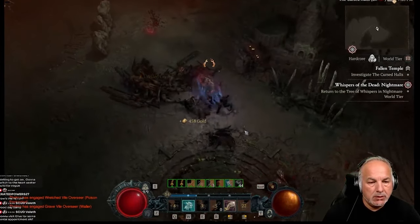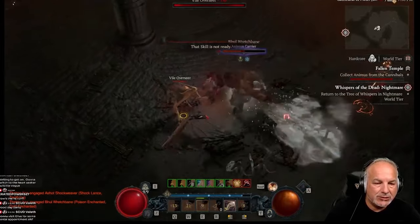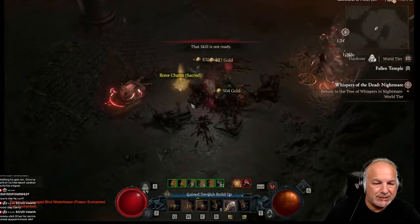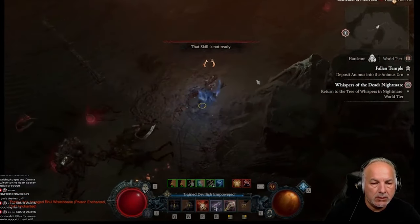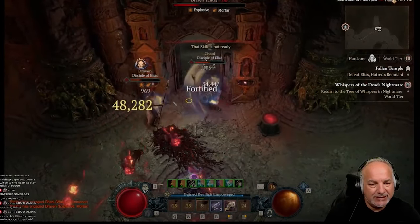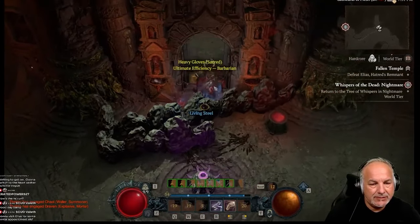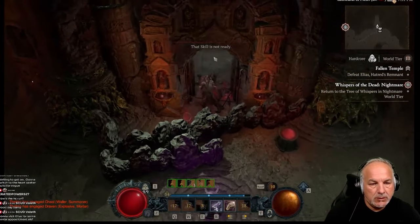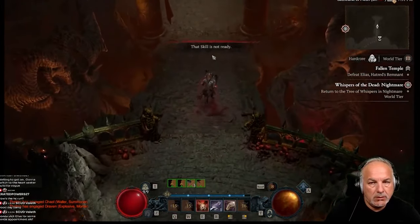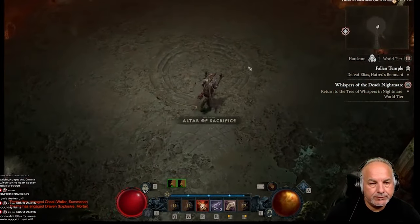On my hardcore playthrough, as you can see here, I just happened to be in the Helltide and went just over 55 — I was in the 56 range. That was just the way it happened because the Helltide was not over and I wanted to maximize the elixir time. But the point is, you can go into the capstone at level 55.